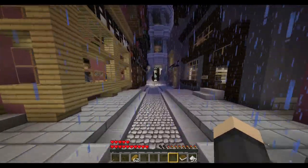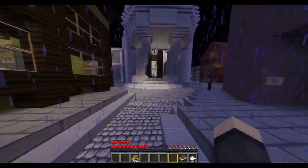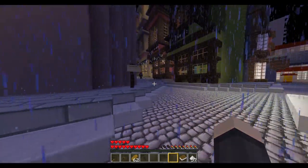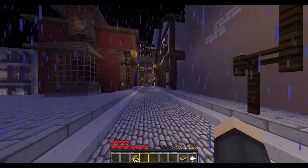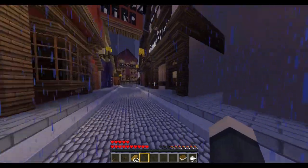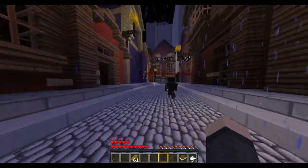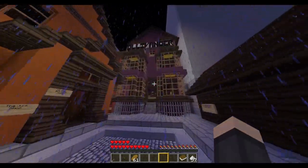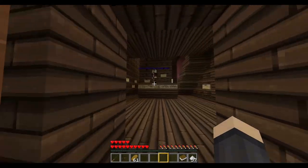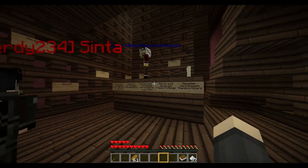One shop we will go into is Ollivander's, because that's a very important shop. If you spawn with a wand or a stick you're good, but if you don't spawn with a wand you'll get a wand ticket instead and you need to come here. Ollivander's is to the right of Gringotts — it's a nice little purple building.